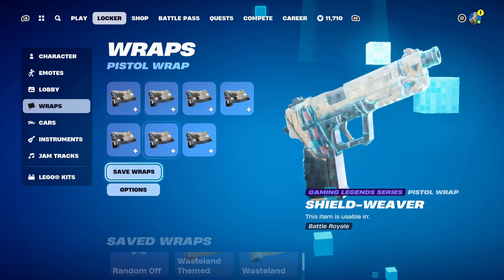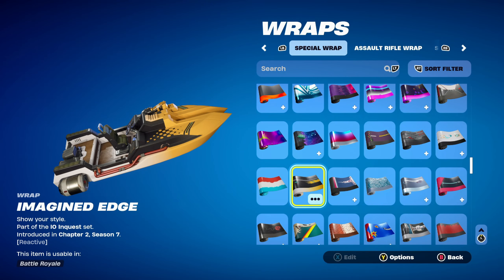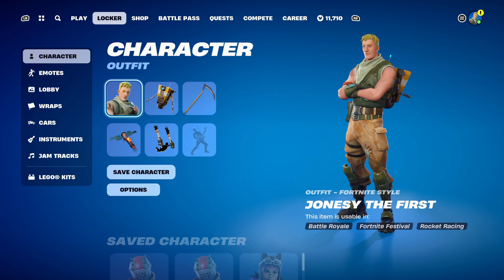The final combo's weapon wrap is the Imagined Edge, part of the IO in Quest set introduced in Chapter 2 Season 7 — a reactive weapon wrap with yellow, black, and white. That's all ten Wasteland themed combos done. I really enjoyed making combos for this — I can't wait to see what skins we get next season with new POIs, new weapons, and new Battle Pass and item shop skins. Thank you again to Nekros for the video suggestion. If you have any other video suggestions — skin combos, back bling, pickaxe, glider, umbrella, contrail, weapon wrap, or anything similar — I'm always down to give something new a go.